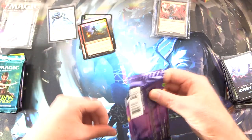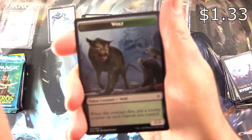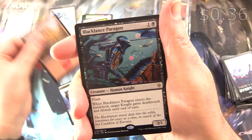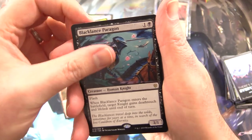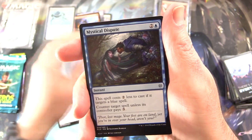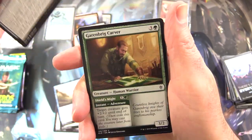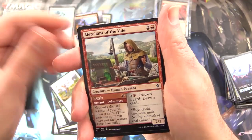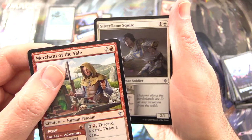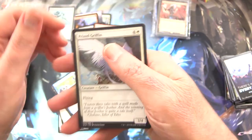Throne of Eldraine — I want to see the Great Henge, that would be fantastic. We get a Wolf, a Mountain, and Blacklance Paragon — you are not a Great Henge, alas. Keeper of Fables. Uncommons: Enchanted Carriage, Mystical Dispute — still over a buck, throw that in — Lash of Thorns, Charming Sleep, Giant's Skewer, Scarambrigg Carver, Signpost Scarecrow, Merchant of the Vale. Silverflame Squire, Memory Theft, Prized Griffin. And that is it — onto Theros.